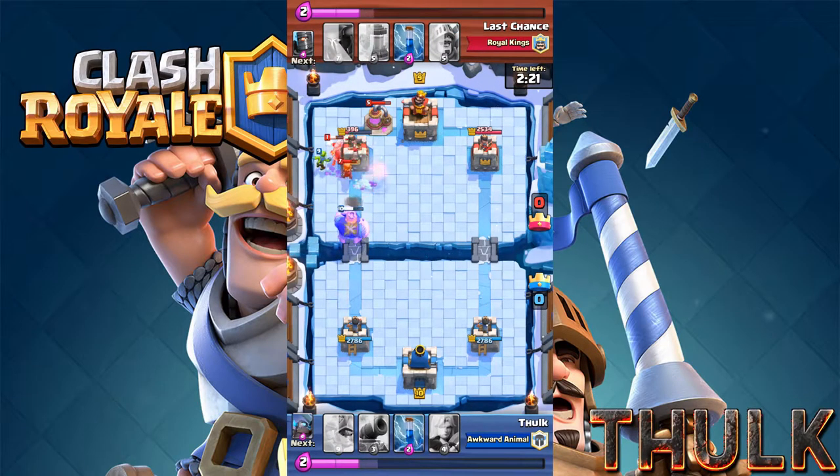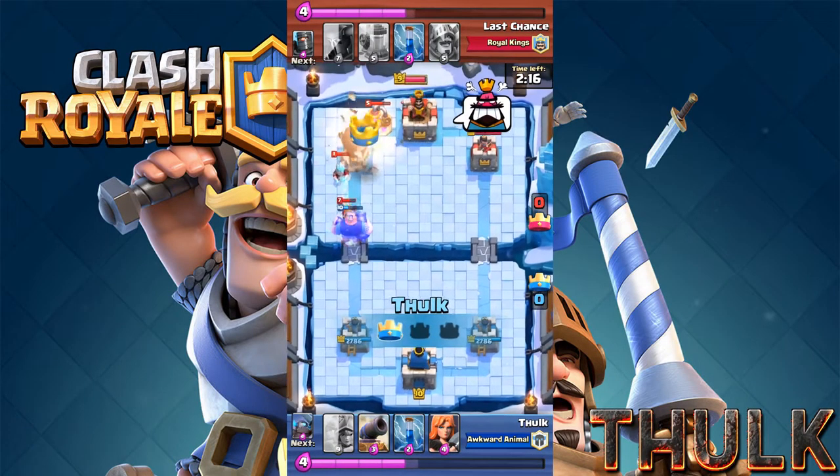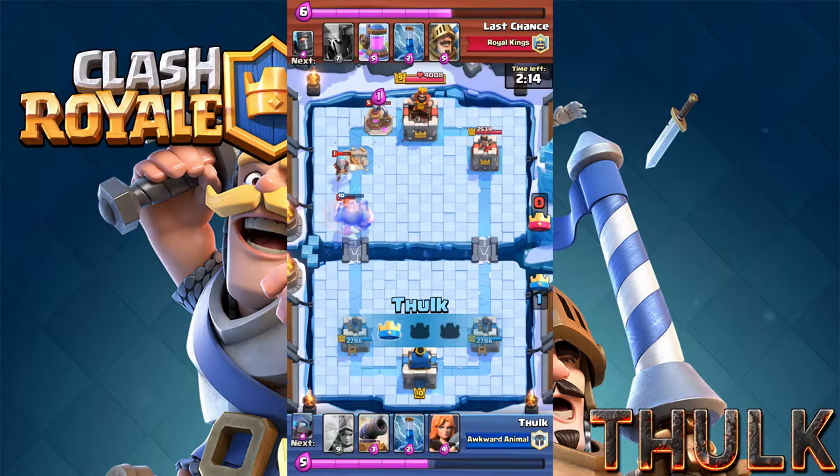Meanwhile, the Royal Giant is just hitting the tower and boom, there it goes — tower down.